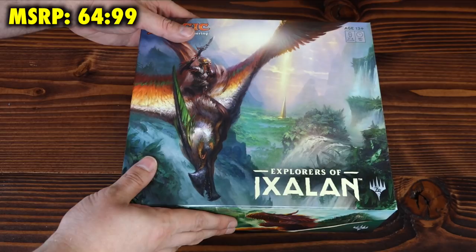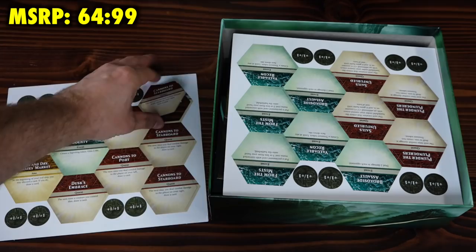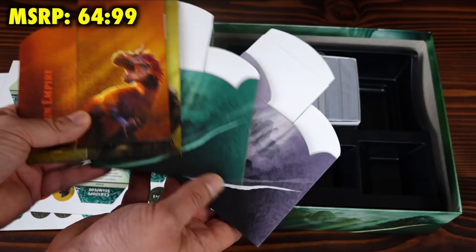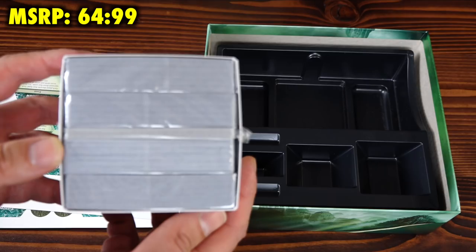Explorers of Ixalan contains the following: 50 map tiles and 36 +1/+1 counters, four cardboard deck boxes illustrated with artwork for each deck, four 60-card Magic: The Gathering decks, 20 double-sided tokens, and of course a sorting tray and rules insert.